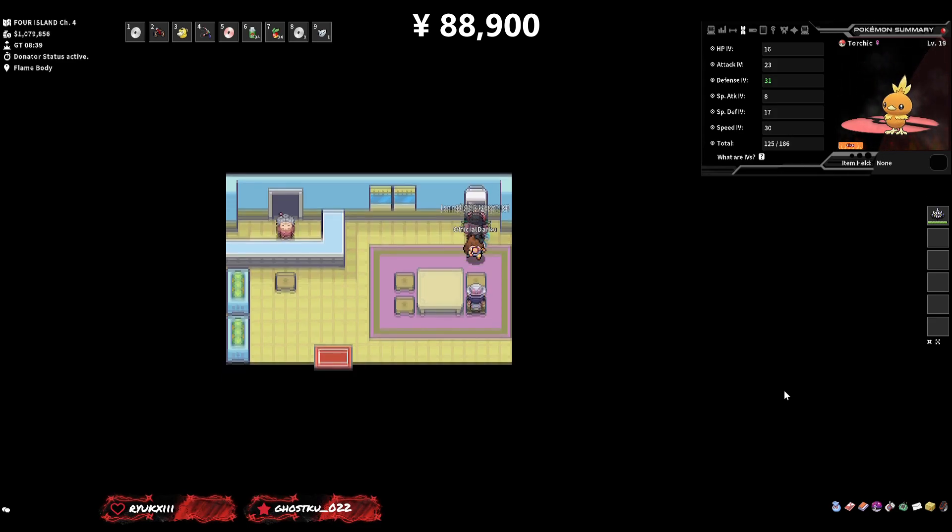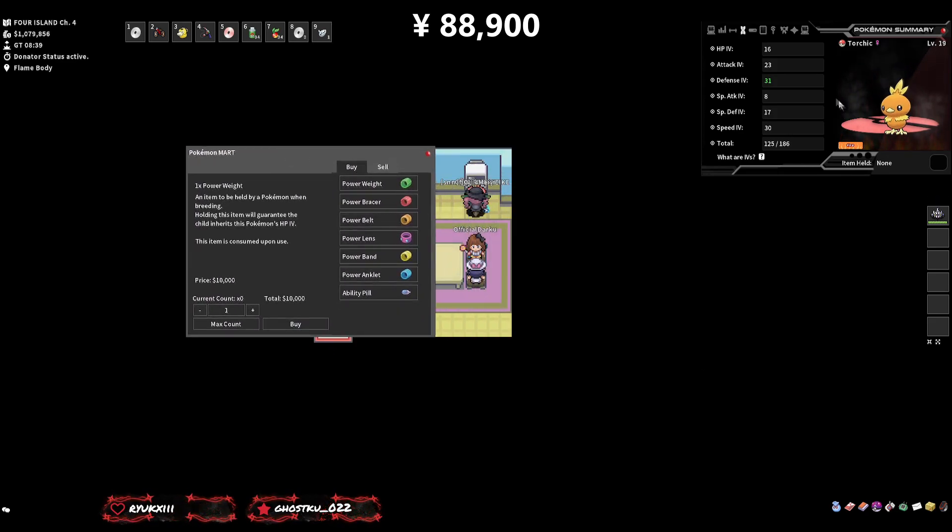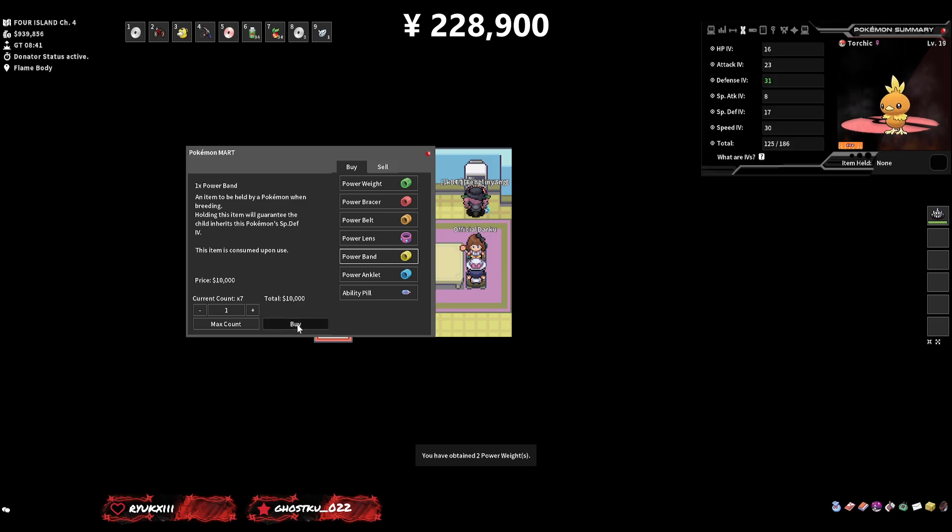Now we have to buy the Power Bands, and this is going to cost an arm and a leg. We have eight control group females holding Defense bands — that's 80,000 for the females. For the males: four attacking ones at 40,000, two HP males at 20,000, one Special Defense at 10,000, and one Speed at another 10,000.